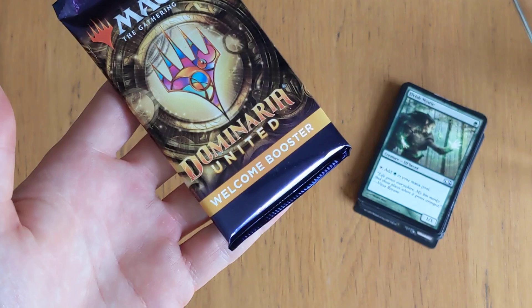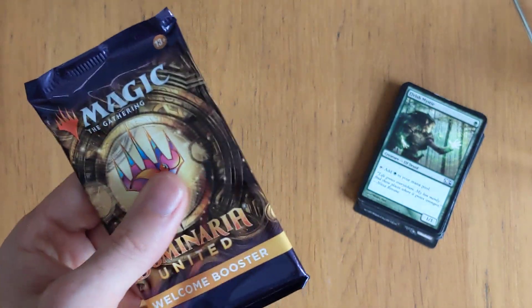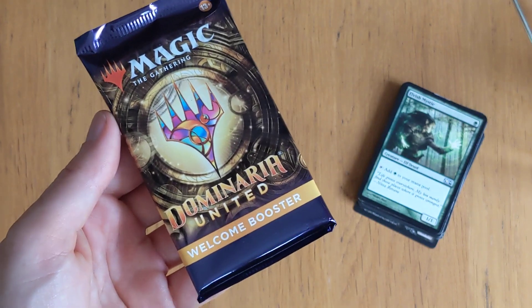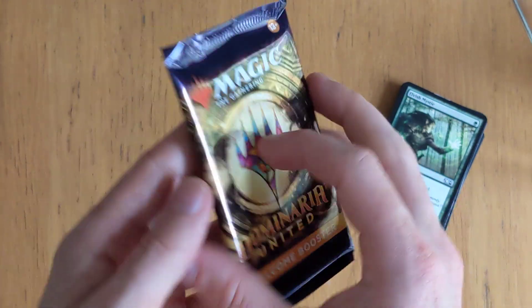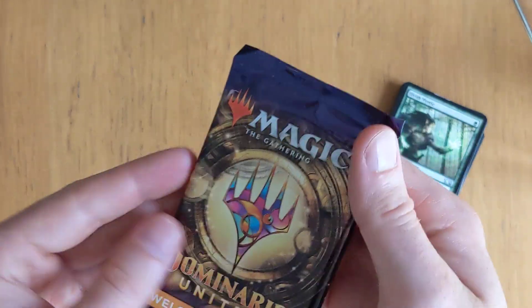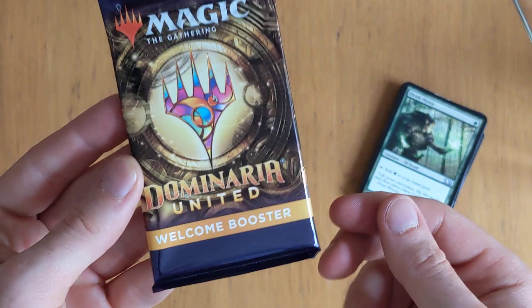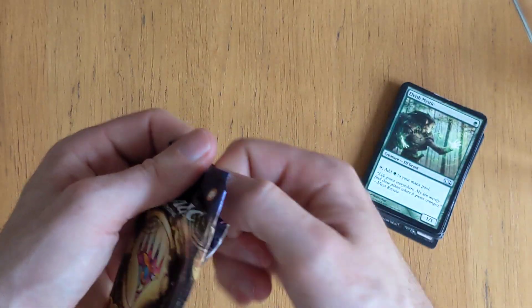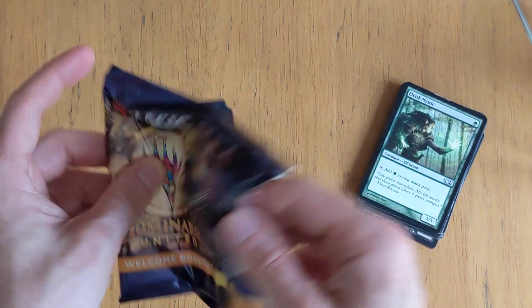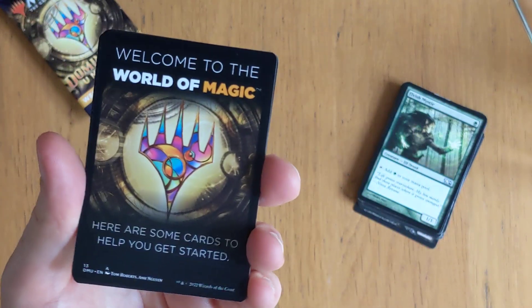While I was there she gave me this — it's a welcome booster. I've never seen one of these before. Is this the new replacement to welcome packs when they used to give out welcome packs? I don't know. I just thought I'd open it up, see what we get. I don't know if this is literally a draft booster of Dominaria United or if it's like a special version of it.